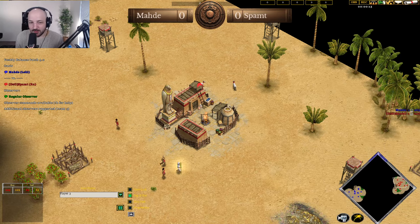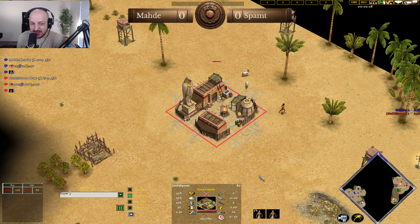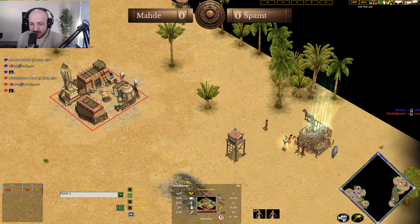What is going on everyone? My name's Boyt and I'm back with some more Age of Mythology. The Titans — Spamped spawning in the right side of the map in the red color, playing as Ra. His opponent today is in the blue color, playing as Loki — his name is Marty.